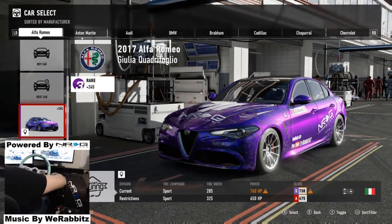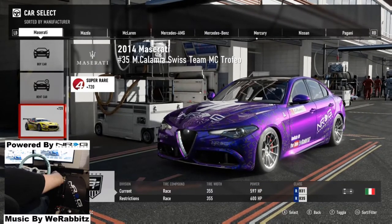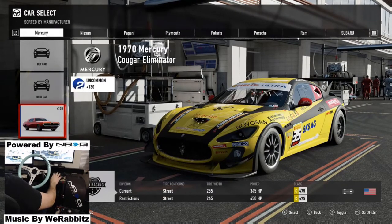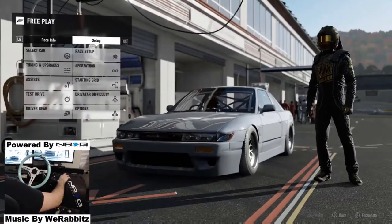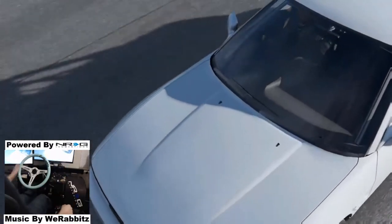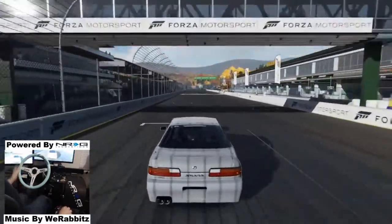We're going to go switch back to my S13 and try to drift that in first person, see if we can't get some good lines with that. Very similar paint to the other one but now it's gray on my screen, so that'll work. S13 in first person — let's see what kind of drift points we can get here.